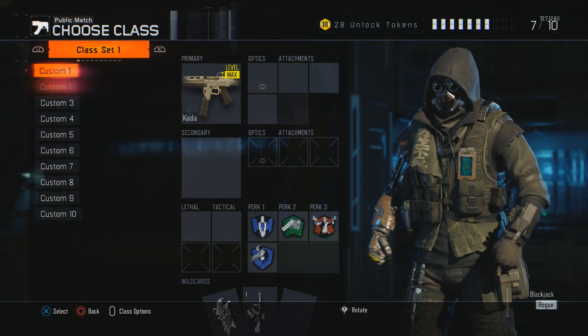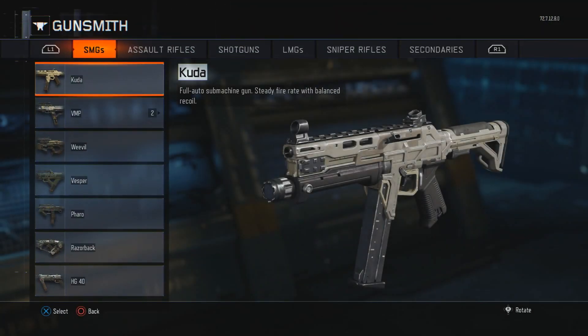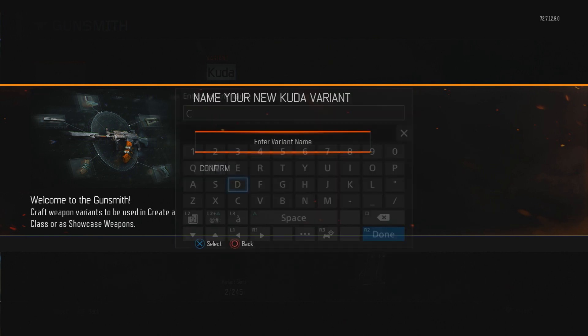Let's get into the video. I pre-recorded this so I'm gonna walk you through it. What you want to do is go to Gunsmith, and whatever camo you want on the gun, you're gonna make a variant of that gun. Right here I have the Cuda — I'm gonna name it 'C' for Chris, just simple.